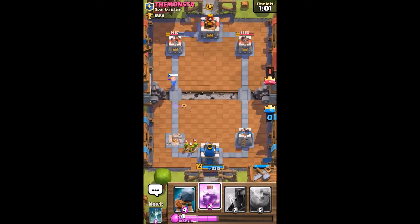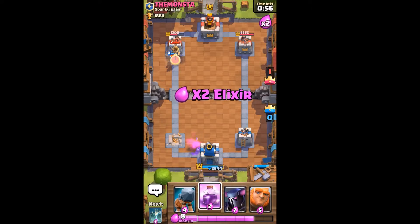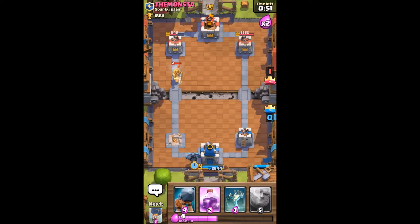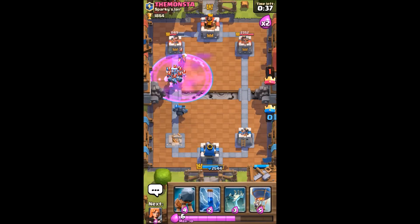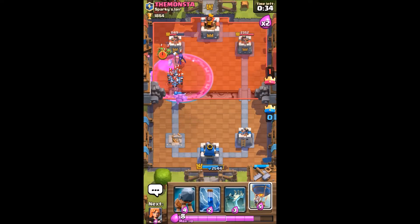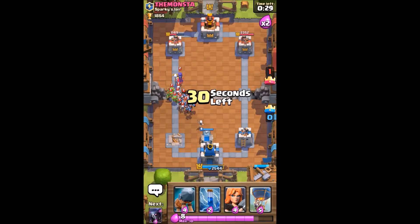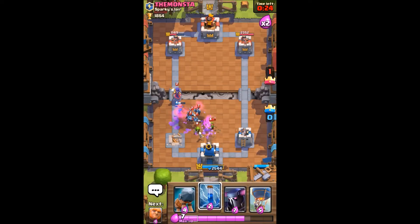Down goes his Sparky — it does take me out. All I have is one final push here. Pekka goes down, giant goes down. I'm going to have to rage it up. And it looks like he's going to get me, so I'm going to have to make some adjustments here.